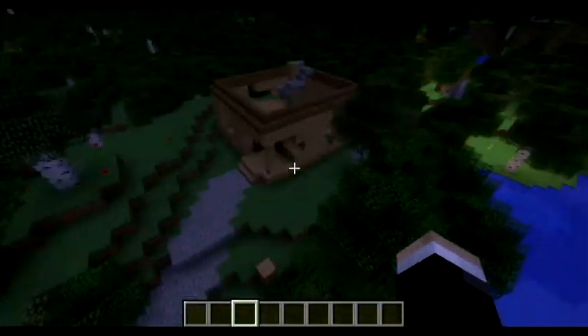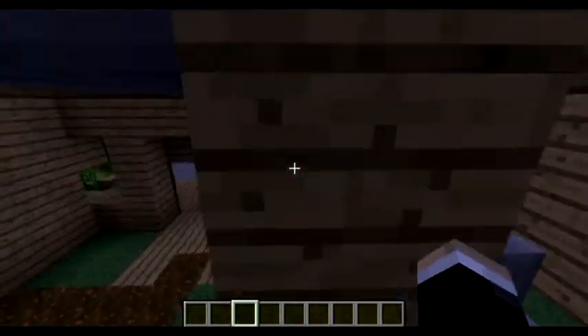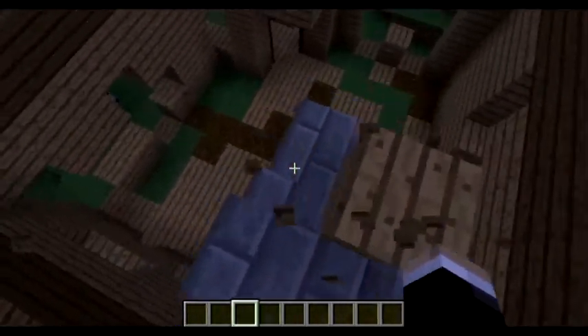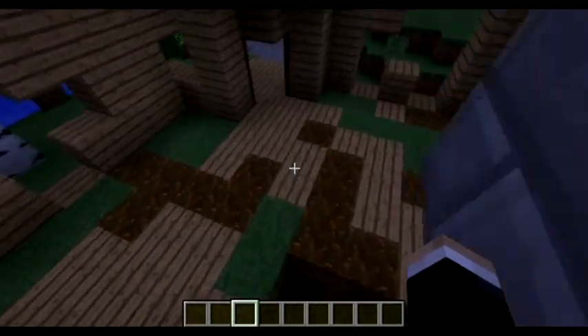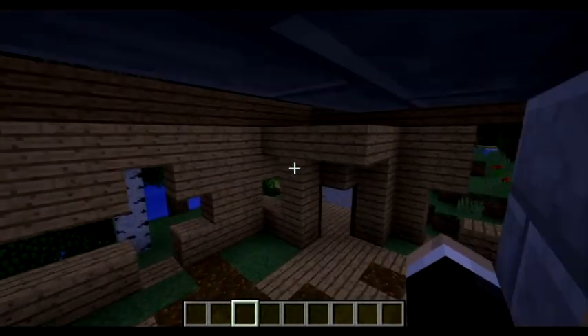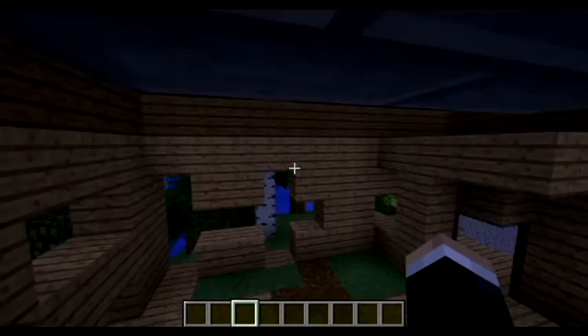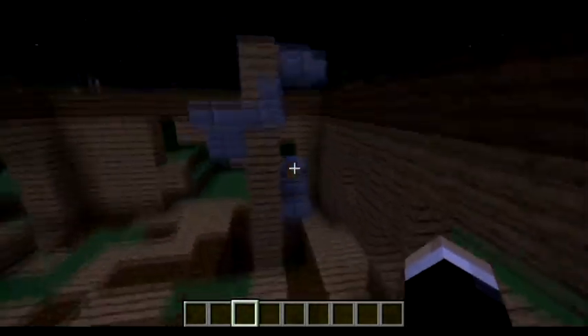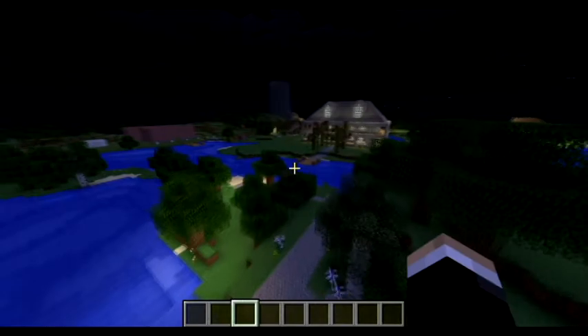For those of you who know Nancy Drew — the Ghost of Thornton Hall — here are the ruins that Charlotte knocks you out in. Well, not knocks you out; you just pass out because you see her face, like the Phantom of the Opera. These are the ruins over here; they're not done at all.